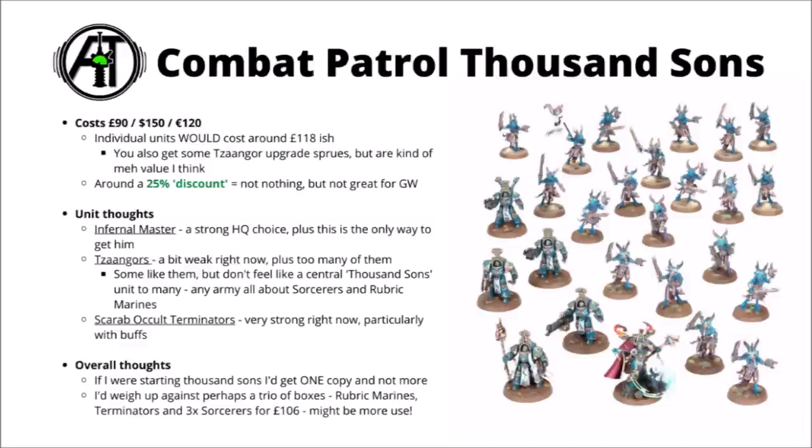Out of the units, I think the Infernal Master is particularly interesting - it's quite a strong HQ choice and gives you some interesting options: daemonic pacts as well as psychic powers, plus the Combat Patrol box is the only way to get him. Then there's the Scarab Occult Terminators - they're really quite strong units, really good targets for layered sorcerer buffs, and their Infernal Combi-Bolts of Fire can be genuinely very threatening if you have enough things amping them up. Really though, the dominating force in the box is basically two kits' worth of Tzangors - they're mutated Tzeentch Cultists and they're kind of a bit underwhelming on the tabletop right now, and as mentioned they're not usually the thing that draws people to collect Thousand Sons. I think it is pretty unfortunate that the box is so heavy on them. If I were getting into Thousand Sons, I probably would pick up one copy of this set - I do like the Infernal Master, Scarab Occult Terminators are good, and it does give you two units of chaff Tzangors that could be used to fill out the army, though you might well want to replace them later on.